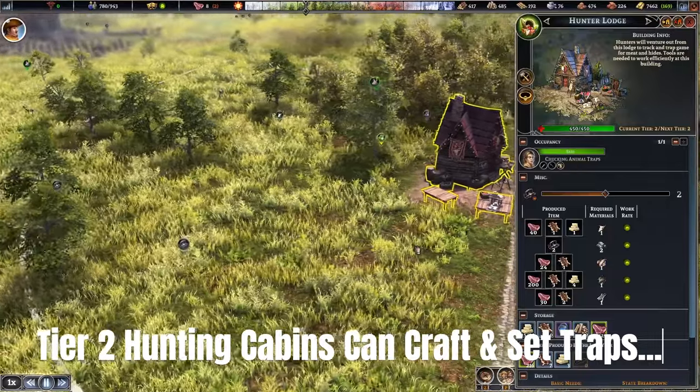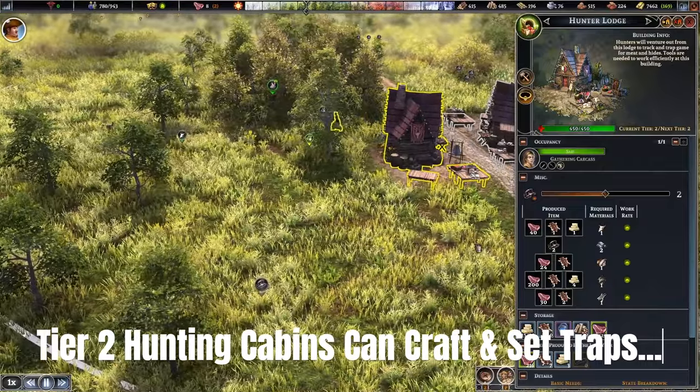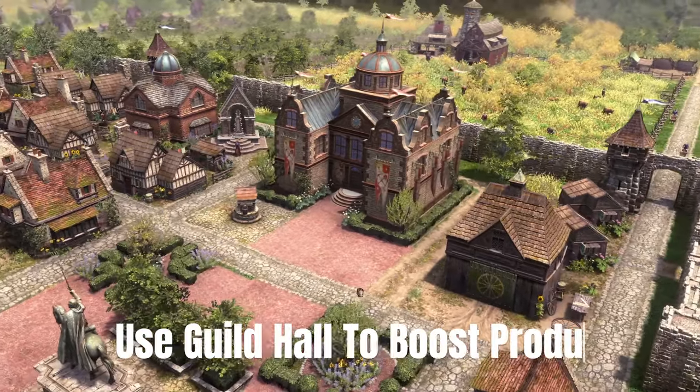When your population gets bigger, it becomes a necessity to get extra meat because people go through food very quickly. The hunting cabins with the additional traps will provide you with extra meat and leather that you can use.